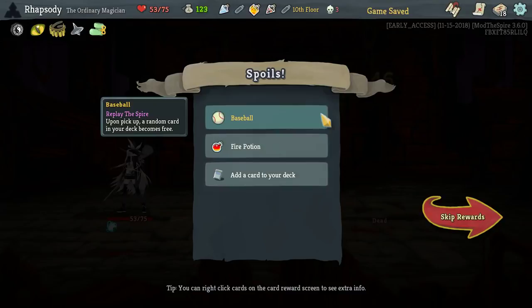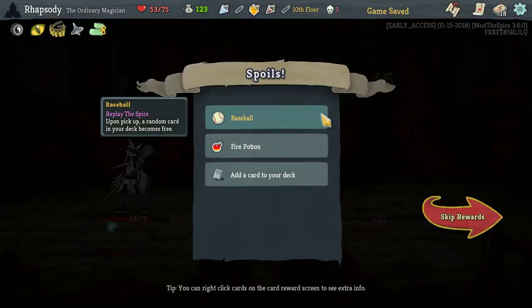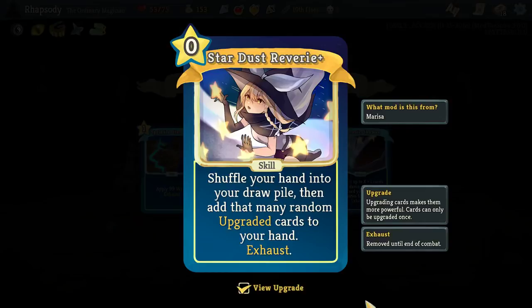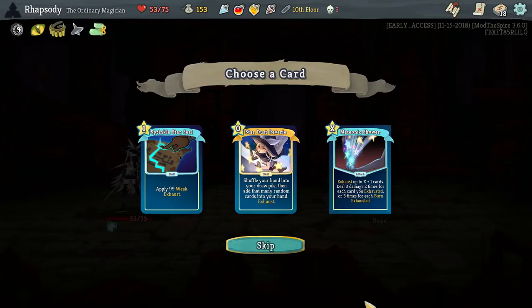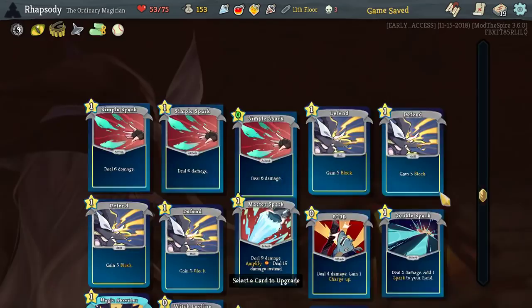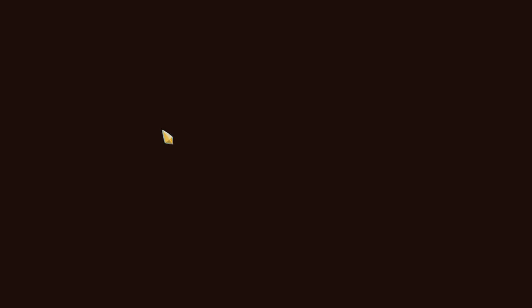Baseball — upon picking up a random card your deck becomes free, as well as another Meteoric Shower, as well as shuffle your entire hand into your draw pile then add that many random upgraded cards to your hand. Oh. Are we just going to go hard on the… I'm going to go with the meteoric. Damn it — had to be a spark. Machine Gun Spark now does 10 more damage. The boot is going to be really good with that — that kind of justifies taking it now, in my opinion.